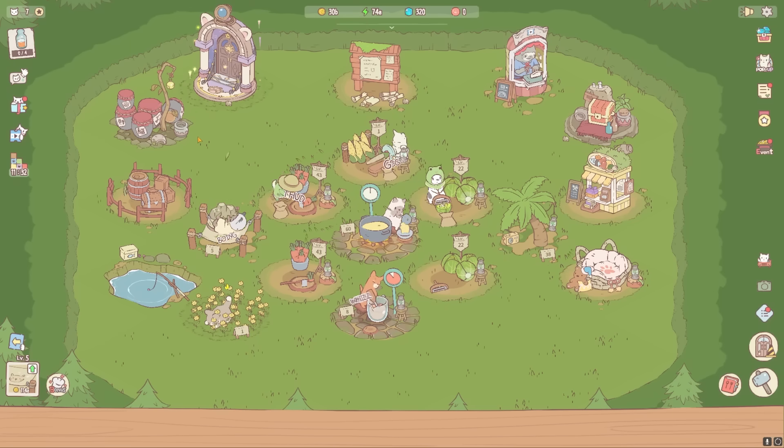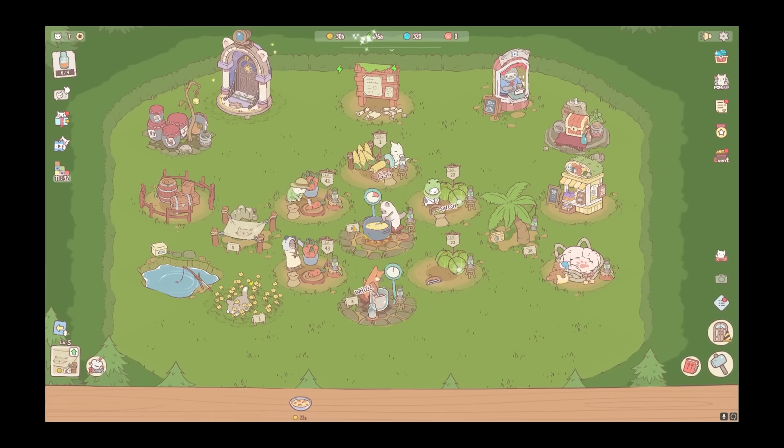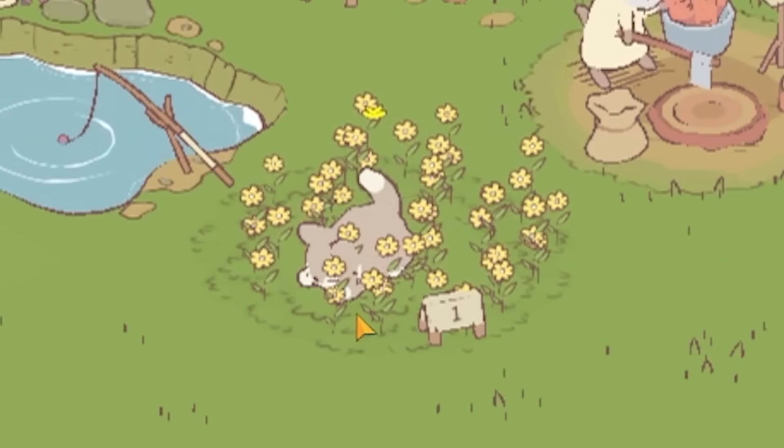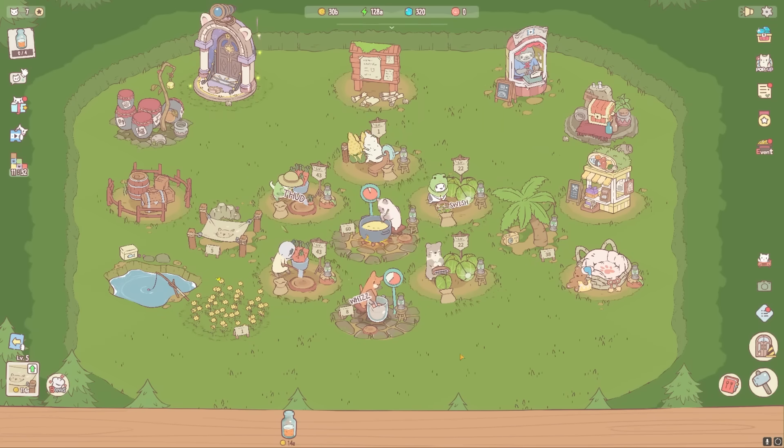The cats don't really seem to have a good currency system set — they're just kind of making it up as they go. Look at this little guy playing in the flowers. He's not playing, never mind — he's taking a little nap. That was the cutest thing I've ever seen. This is game of the year.